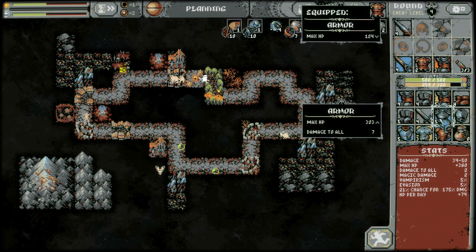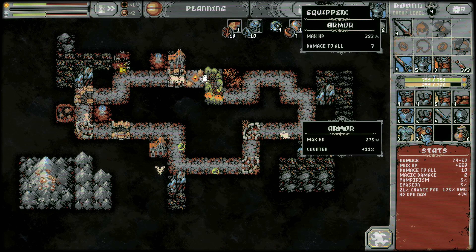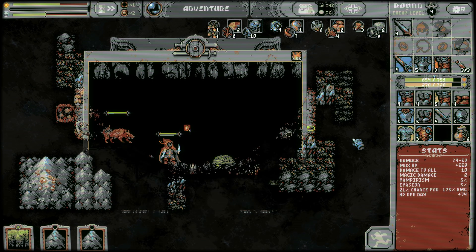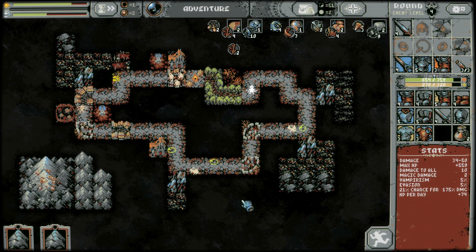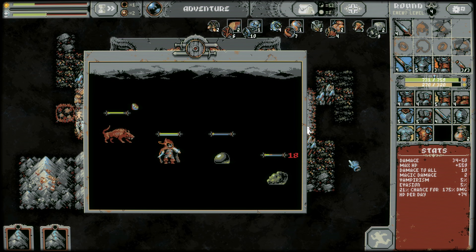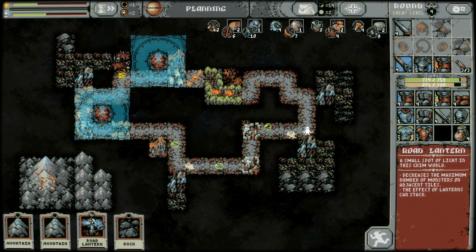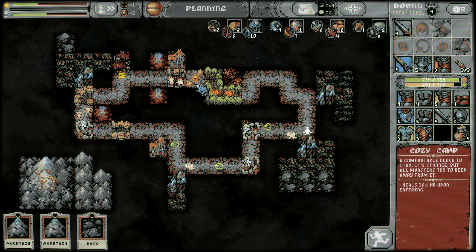Armor-wise this is a big improvement and it's damage to all. I imagine our damage to all could probably crit too — I haven't been paying attention to that. I think that's our best scenario here. Quest done — put this in our grove area to try to get those beyond-meat fiends to spawn. They're plant-based, after all! Okay, let's get rid of the goblin camp — see ya.